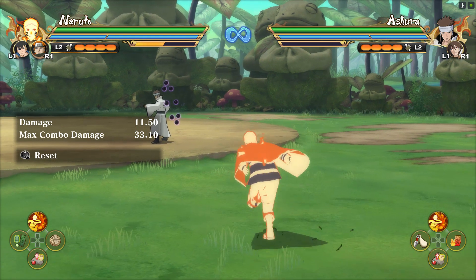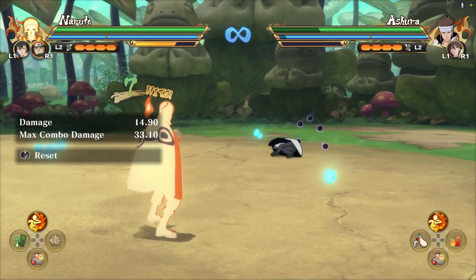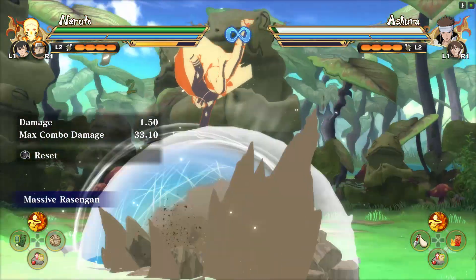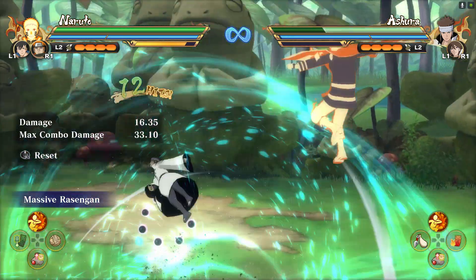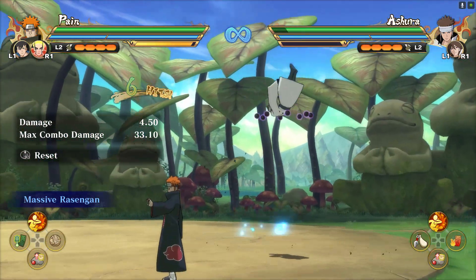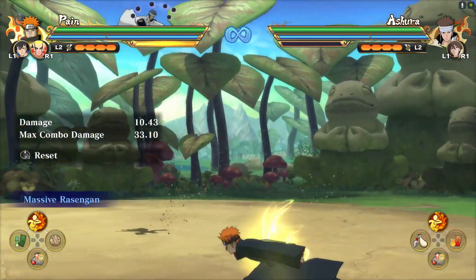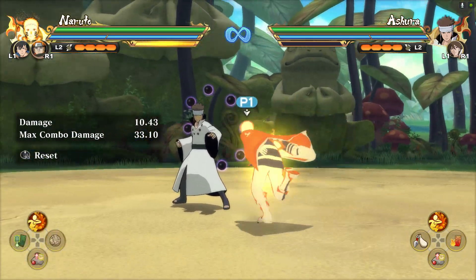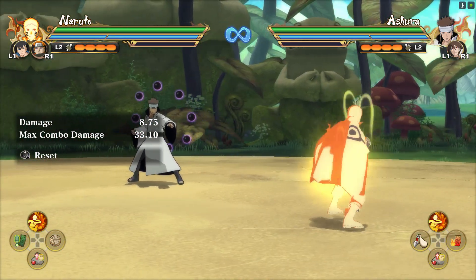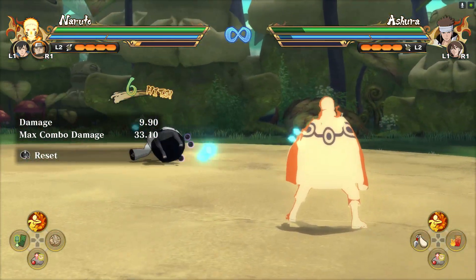The second ninjutsu is the Massive Rasengan. You can use Almighty Push and then go for the Massive Rasengan, hitting it while the opponent is on the ground — it's really annoying when you're pinned down. When called in as a support, Naruto can also use the Massive Rasengan from the air, which can save you in sticky situations. You can even do an air combo into it. Definitely use the Massive Rasengan whenever the opponent is on the ground — it also has a good amount of range.